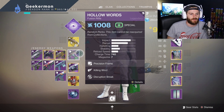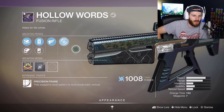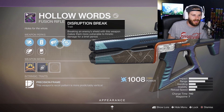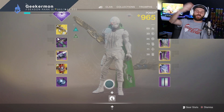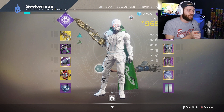The one other thing worth noting is we do have this fusion rifle, Hollow Words, and this thing has Killing Wind and Disruption Break on it, plus it looks incredible. I've never used it before — I have zero kills with it — but I think if it's anything like the auto rifle we got recently, it's gonna be an absolute blast. I'm gonna put a targeting adjuster on it. Hopefully you guys enjoy today's video. Short intro, short and sweet.